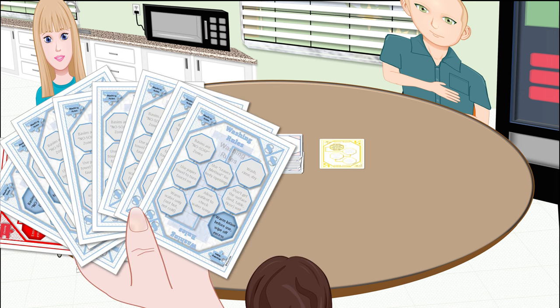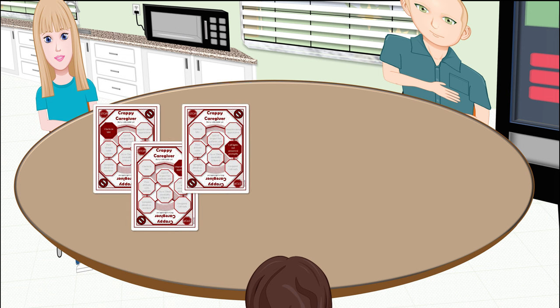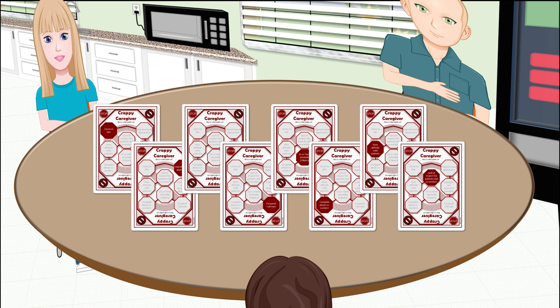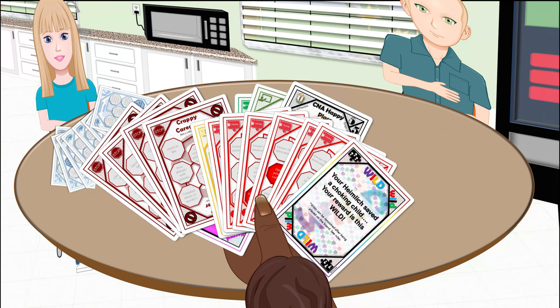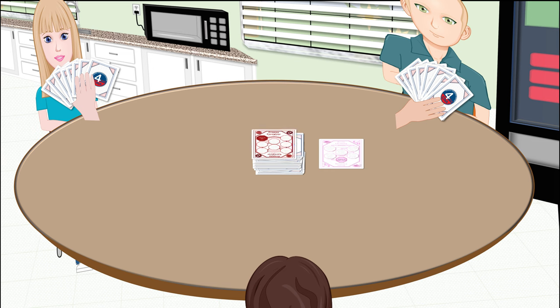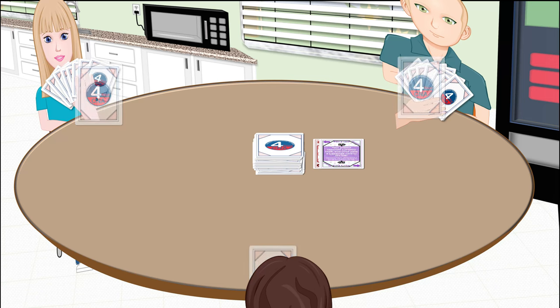Sets that are complete in your hand but haven't been placed won't get you any points, so if you have a complete set, it's a good idea to put it down to get those points. Be careful though — crappy caregiver cards will count against you at the end of the hand. Any crappy caregiver cards you are holding at the end of the hand will subtract a point from your game total. It's best to discard these cards or pass them off to neighbors.